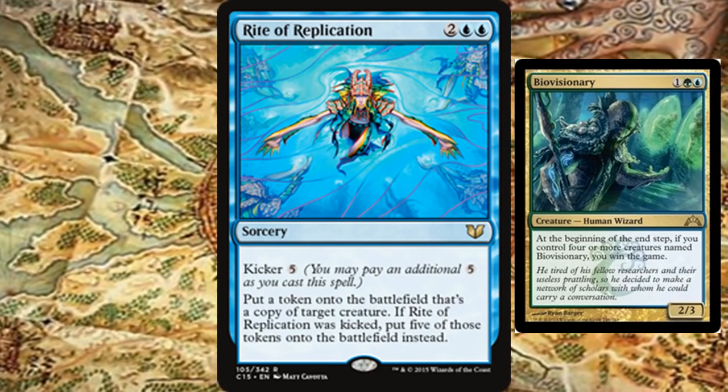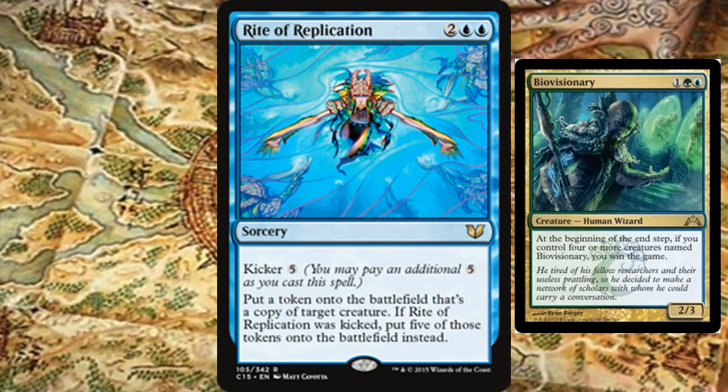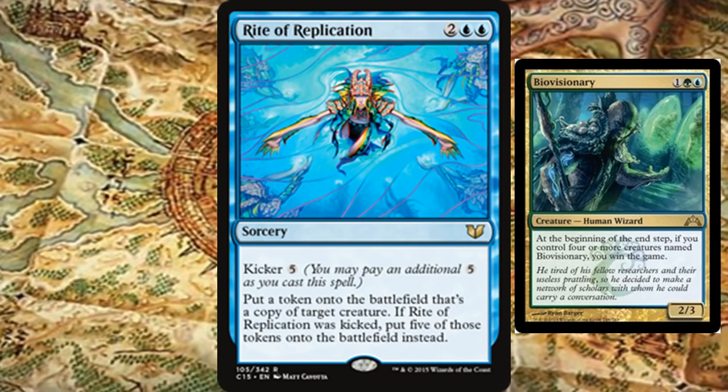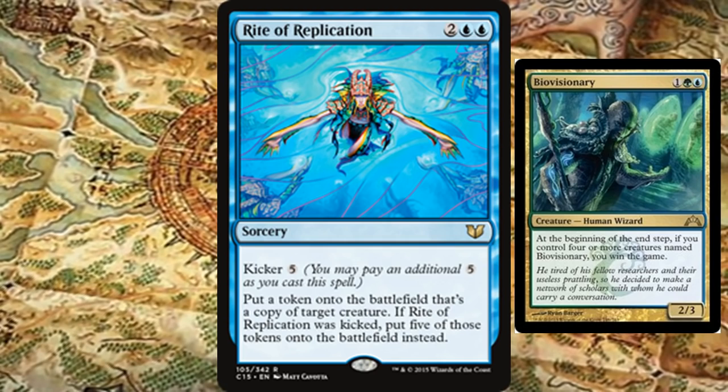At the beginning of the end step, if you control four or more creatures named Bio Visionary, you win the game. Rite of Replication gives you five tokens all named Bio Visionary, so at the end step you should be able to win. It's not the most interesting combo, but it does win you the game.